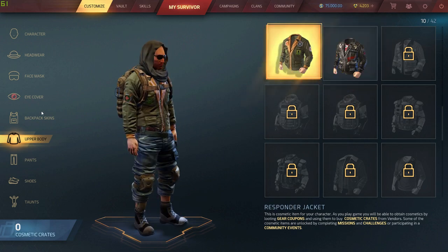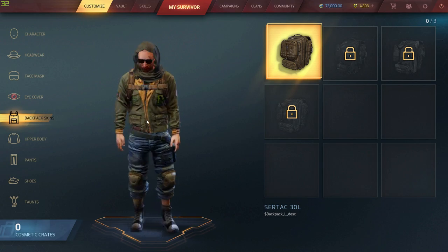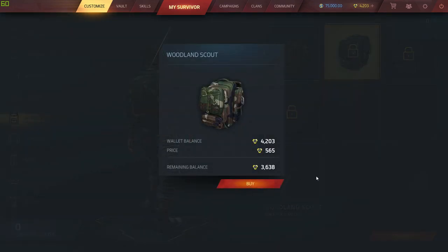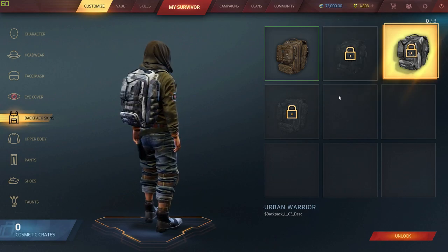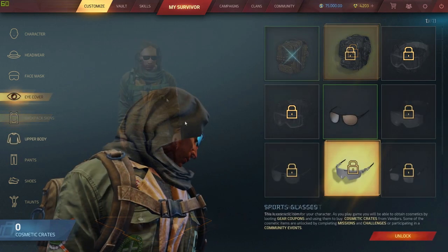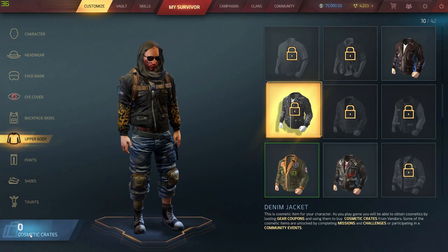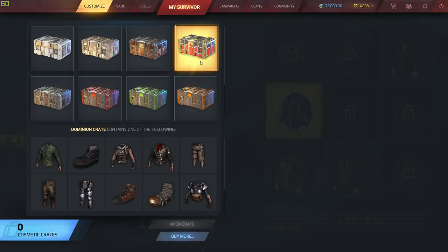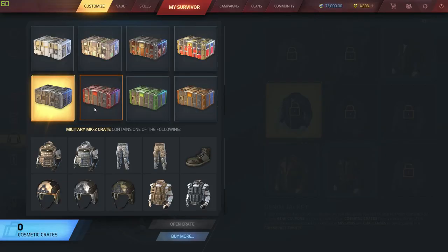On to the customization tab — this is where you customize your character. You can get skins from actually playing the game, by doing your missions with traders, or you can unlock them by buying them with G1C, which is the premium currency. You can also buy cosmetic crates, but you can get everything just from playing the game — you don't have to spend any money.